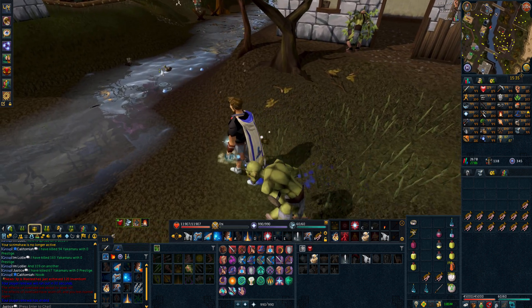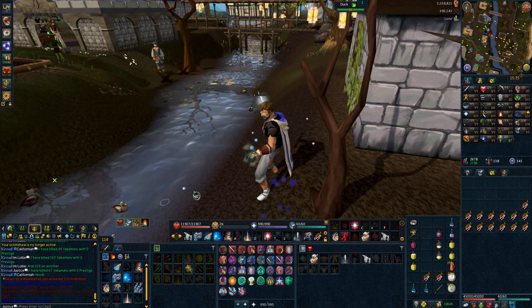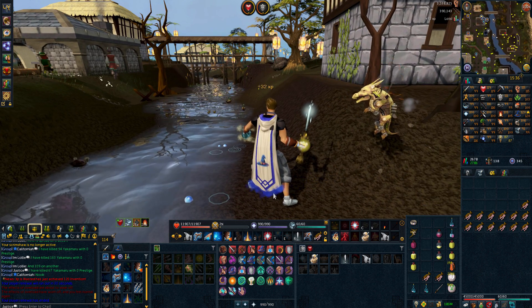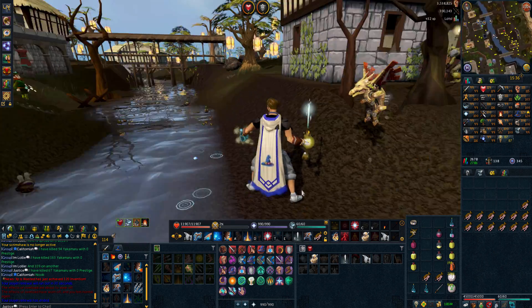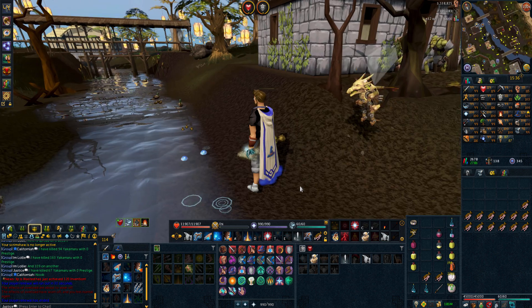In terms of RAM, currently two gigabytes is enough to run NXT at a lower draw distance and low graphics settings. Jagex officially recommends four gigabytes to be on the safe side for mid to high graphics settings, and I would recommend four gigabytes or more when running at ultra.